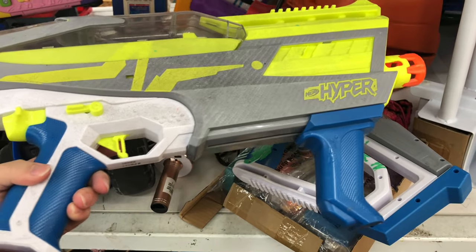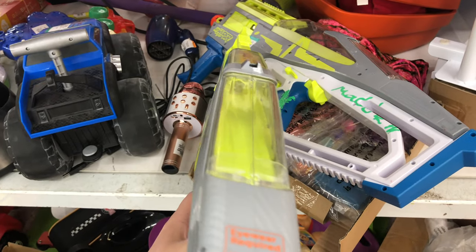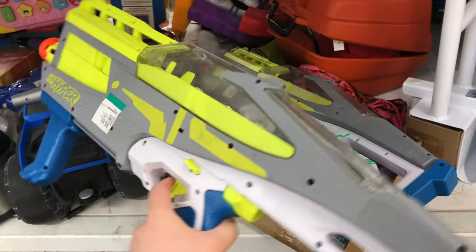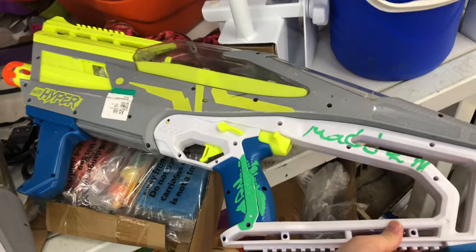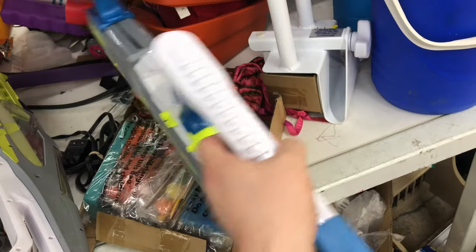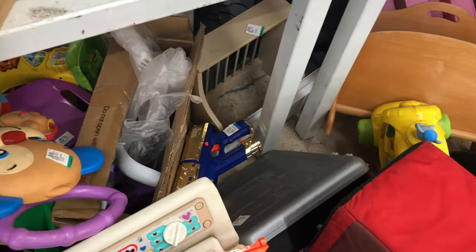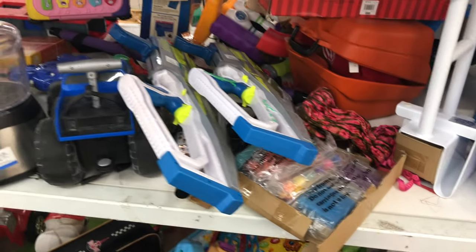We got some Hyper stuff starting to show up in the thrift stores — we got the Evolve. It's kind of cool how it loads: it's got a little thing you push with your thumb and then the little door opens. We got two of these, no ammo for it, but that stuff's gonna get lost no matter what. Not too bad of a price for something that new — about six bucks. And then under there we had a Meteor. So we're gonna get this Strife and head on to the next store.